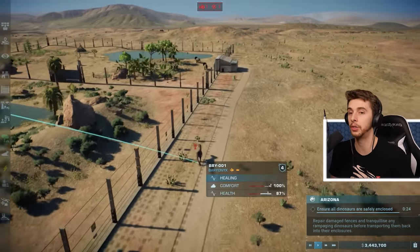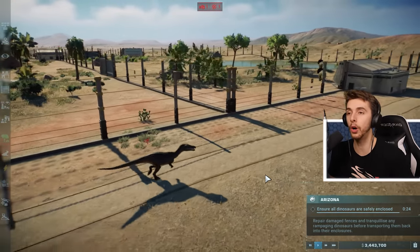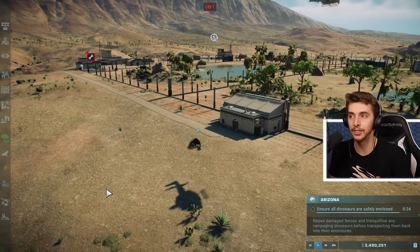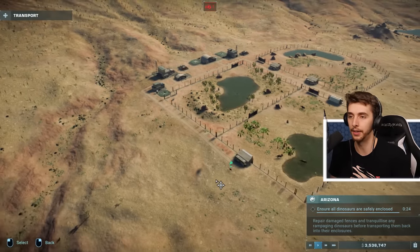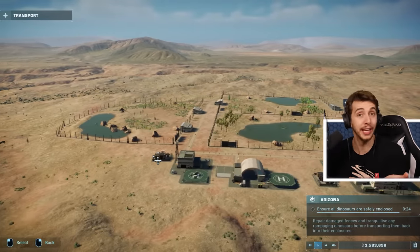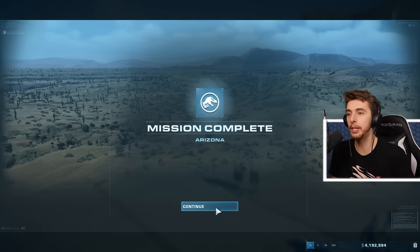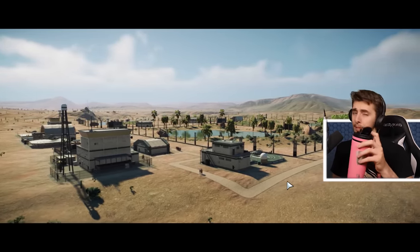The Baryonyx broke out — thankfully over there and not into the Triceratops enclosure. I'm really tempted to let them fight to see what it looks like, but it might fail the campaign. We saved it. Was that an MLG speedrun? Arizona complete in 30 minutes — the dinosaurs were safe, Finch and the DFW had what they needed. 'For now, but the future — that was something completely different.'